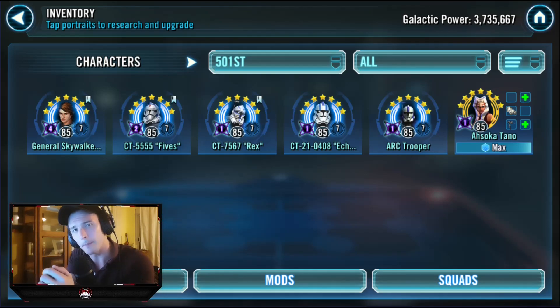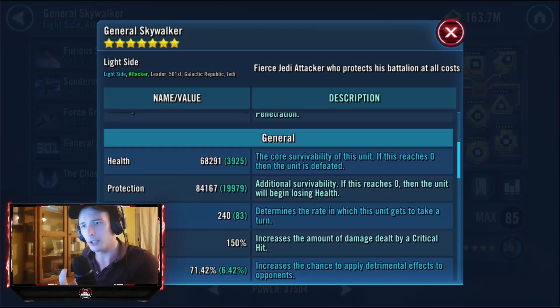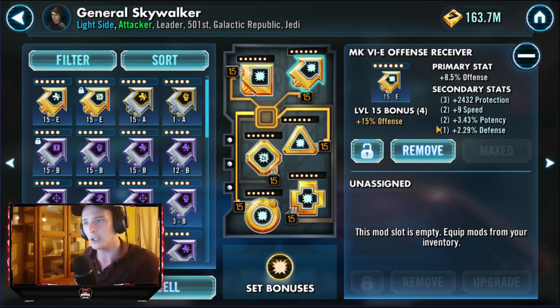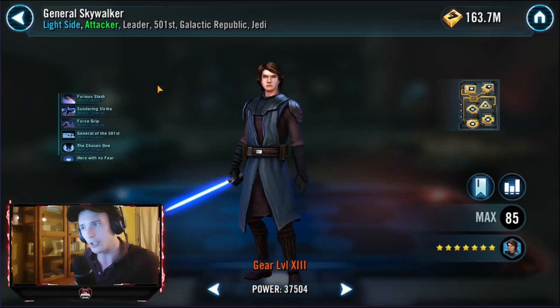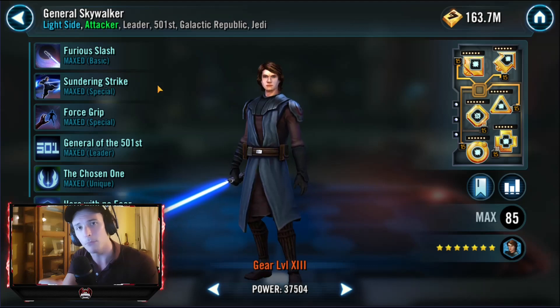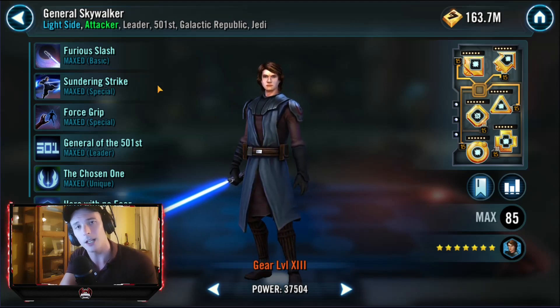We're going to start with General Skywalker and how I go about modding him for this particular counter. I do take it a little bit differently than what you would see in a standard 501st lineup and mirror matches, but it's not massively different. He's got about 150,000 to 152,000 combined health and protection, 83 speed, no crit damage, but 10,000 offence. On the arrow, cross, and triangle we've got offence. Against Supreme Leader Kylo Ren it doesn't really matter if you crit, because most of the time that team is going to have advantage, which means they'll be immune to critical hits. However, that doesn't stop you from bumping up your offence really high and doing some serious damage that way.